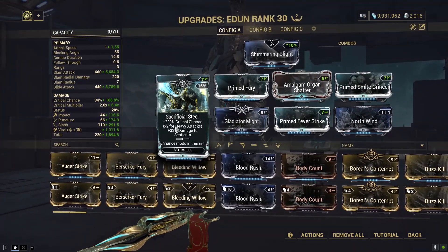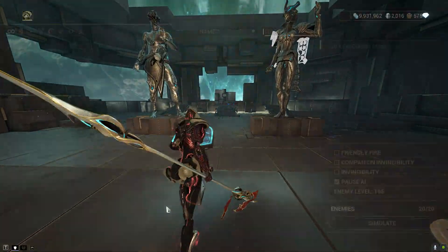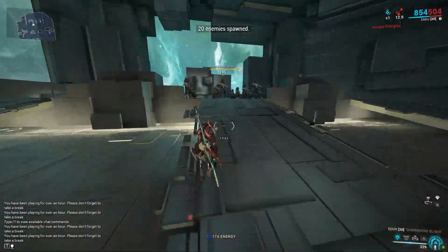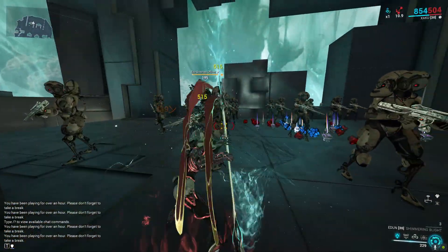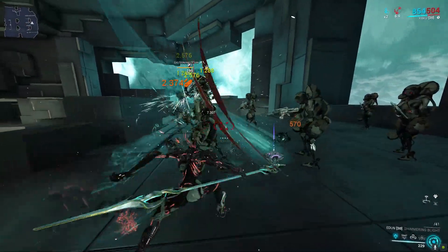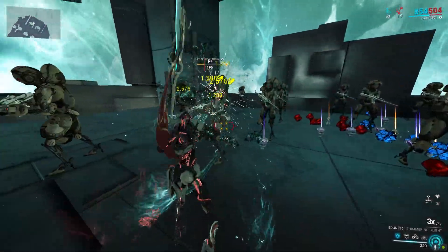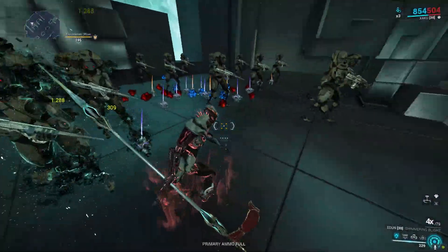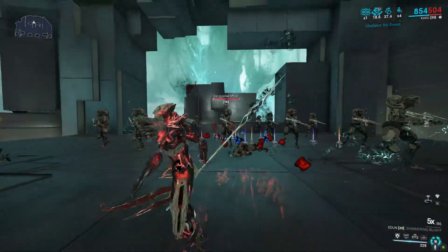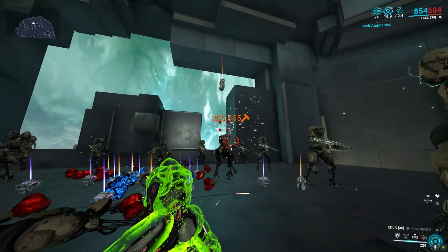This is the build I used for leveling — nothing too crazy, we'll make something better a bit later. With this build you're not gonna see much; the status is not there, but the critical damage is there. If we armor strip, then you'll see damage, because without corrosive or anything like that you're not gonna see a lot.